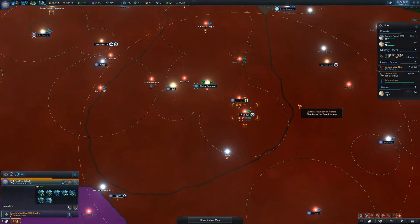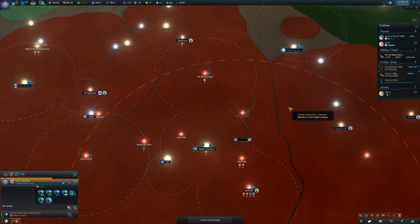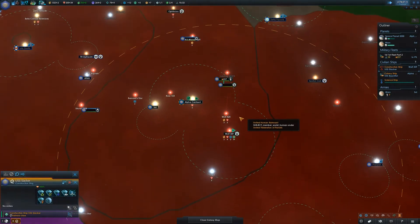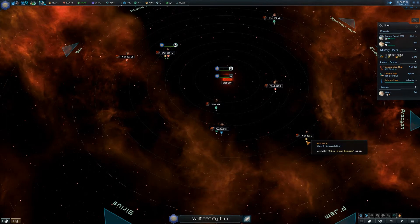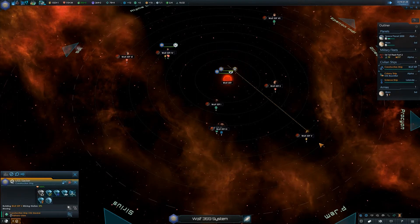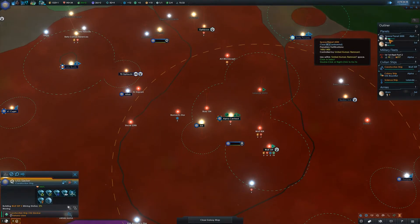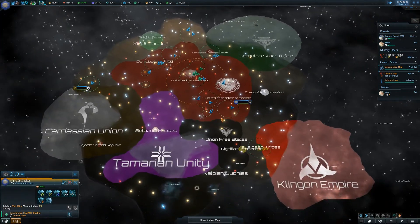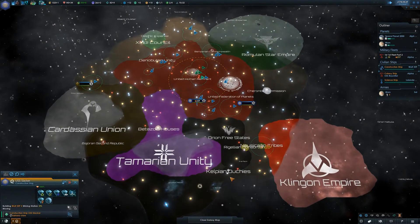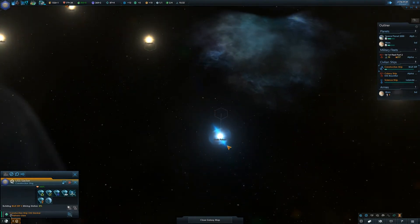The construction ship is running a bit low on power. I don't really have any power options to build — oh hold on, Wolf 424. Actually there's a bit of power here somewhere on Wolf 359 V5. Maybe I was a bit overzealous suggesting we convert power into minerals at the space station, but we should be able to make up for it. Those Klingons — ah, a pulsar.